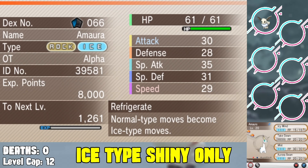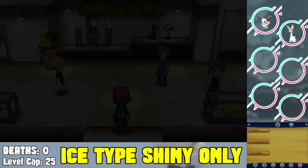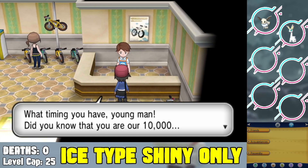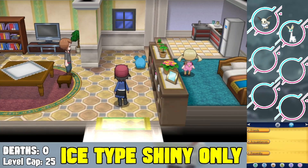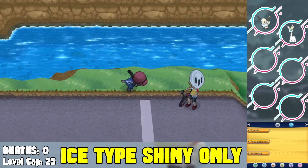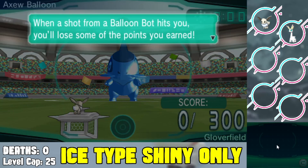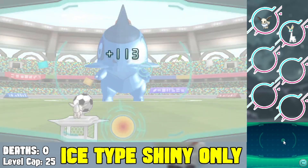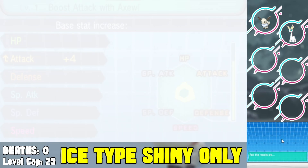Once we get our shiny Amaura we head into the next town where the second gym is. We pass Route 8 where we'd find our next shiny Pokemon, but since we don't have the Good Rod we have to come back. Our team is looking very vulnerable and weak — I've tried this challenge multiple times and it does not work out well unless you actually go out and EV train to max out defenses, attack, speed, and HP.